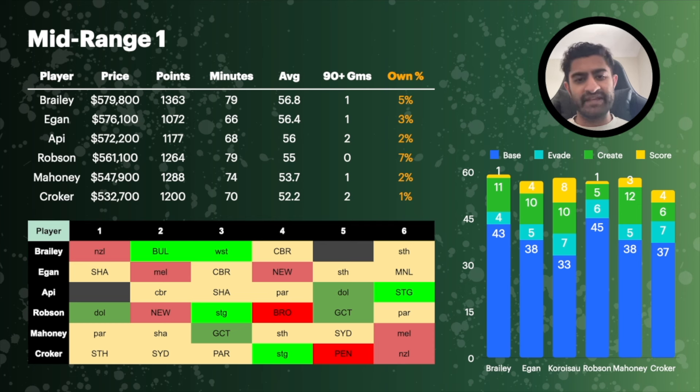Similar feelings with Blake Braley — he had some good form spurts last season but overall averaged 57, 59 the year before that, and 49 the year before. He feels capped out at around a 60-point average, which is still three points of value, and he's got two good games in the first three with Bulldogs and West Tigers. But overall I'm just not too enthused by this pool of mid-range hookers.